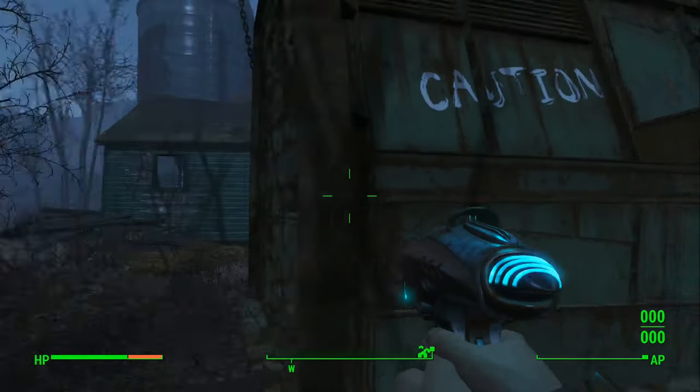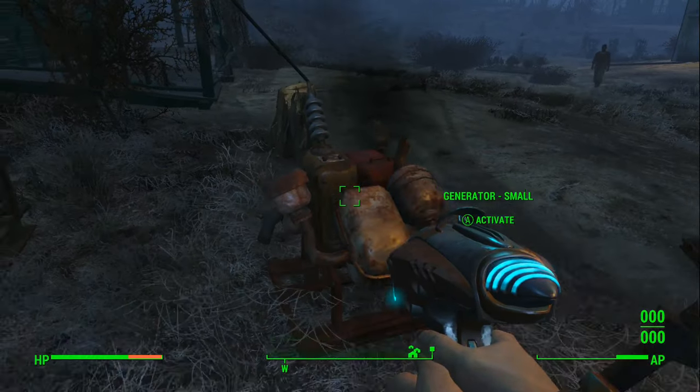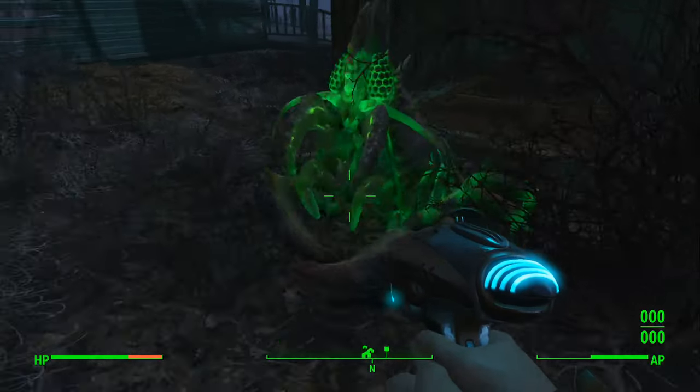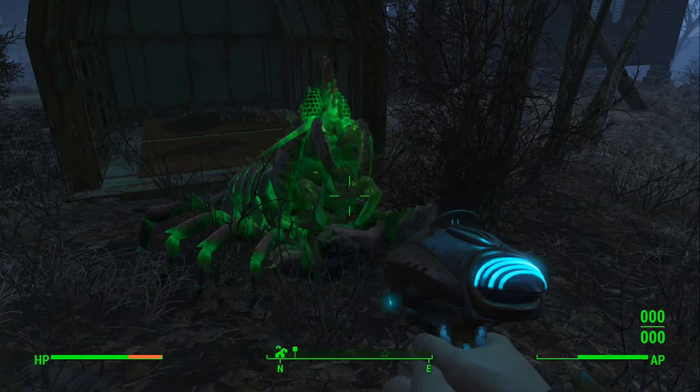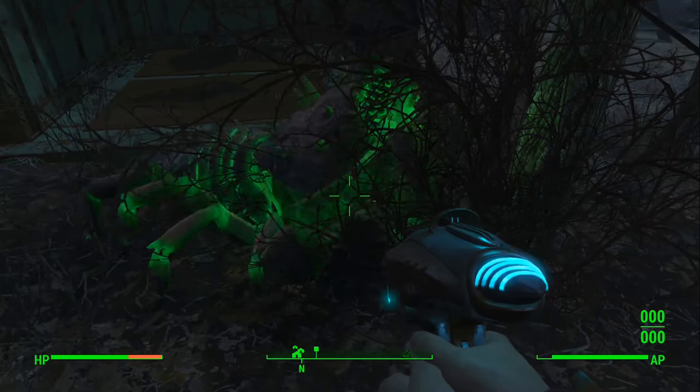Now we're going to go to the mirelurk. You need this alpha beacon — it's in the other menu under traps. You connect the power and bam, you have a mirelurk. This particular creature adds six defense.